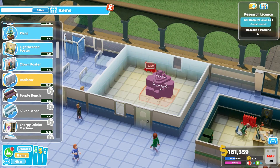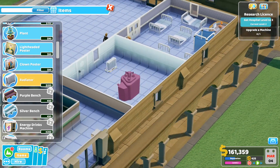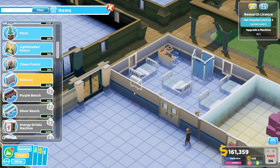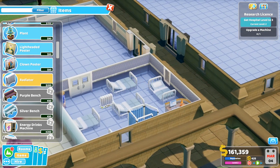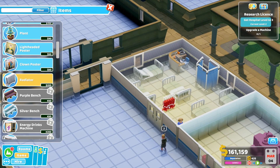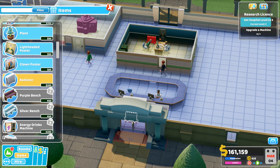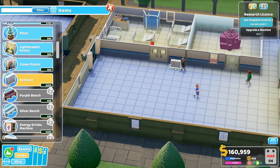Let's place a radiator here, and one in the pharmacy — actually better next to the window. One in the ward; I think one will be enough, we can place it closer to the center of the room. It will look a little awkward but whatever works. Maybe one for the reception too, to keep our staff happy, and probably one outside once we place a few benches.